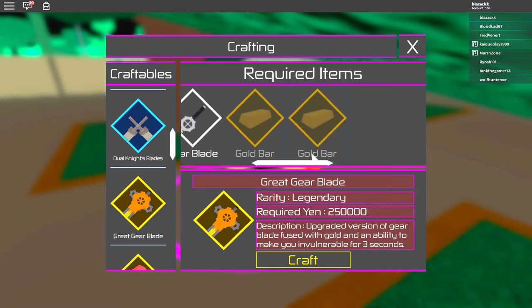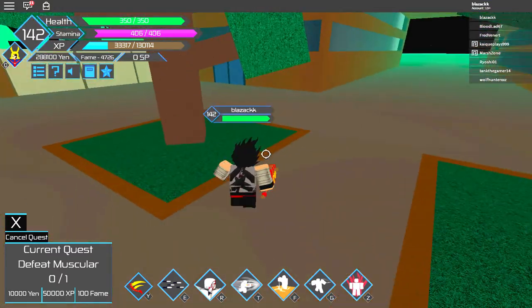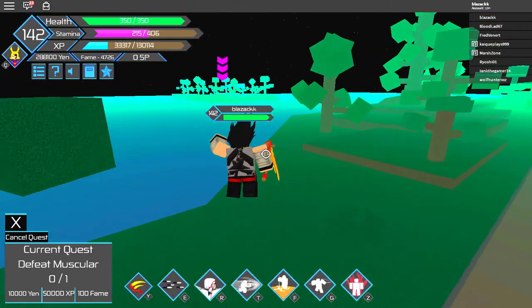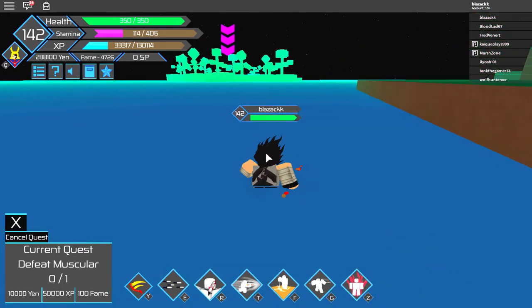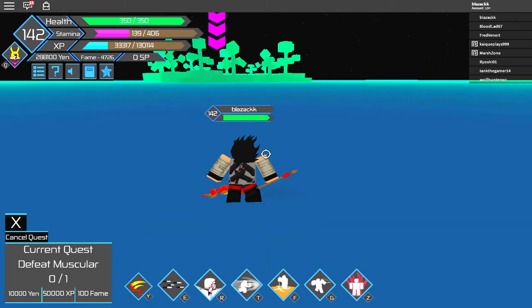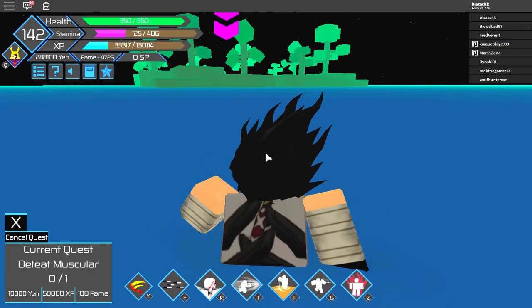I don't have the golden bar and the gold bar. So what I'm about to do is find the gold bars. I heard one of them is at where you fight Muscular, so I'll be heading there. One of my friends had one but he's not in the game right now. I need to make this video before I go play soccer.